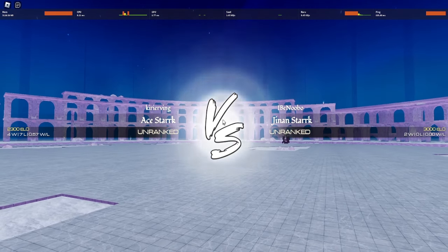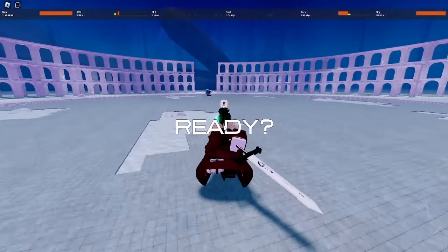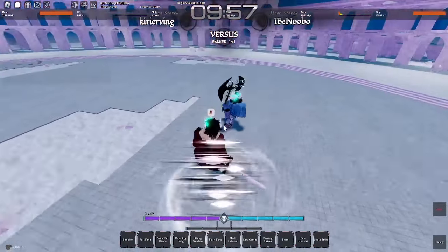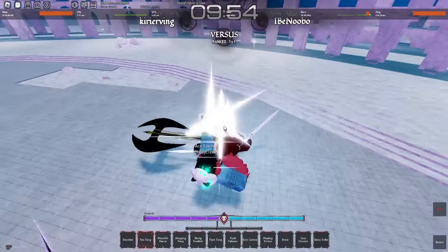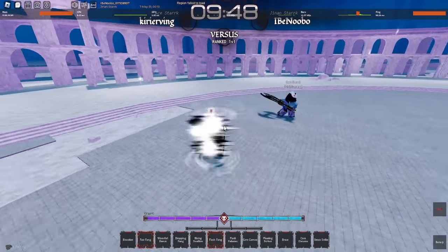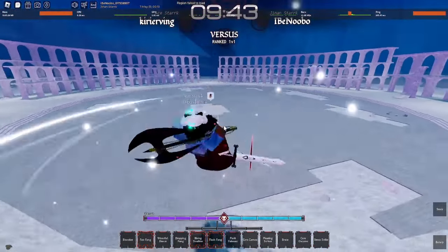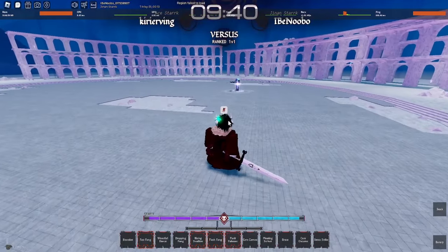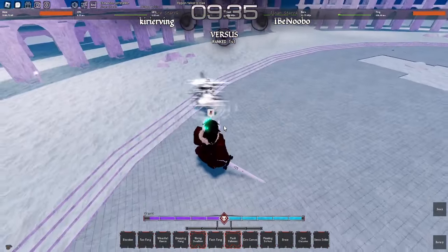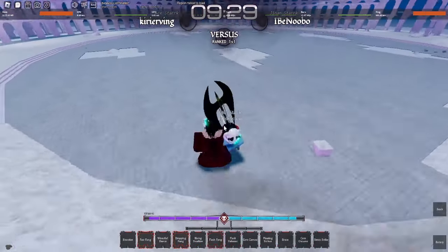This build does really well at applying pressure. I tried to Cero Cornea there, but I don't know what's wrong with my keybinds. Look at his pressure — I don't know what key it's on. It says it's on T, but I can't get ahead of my sword.